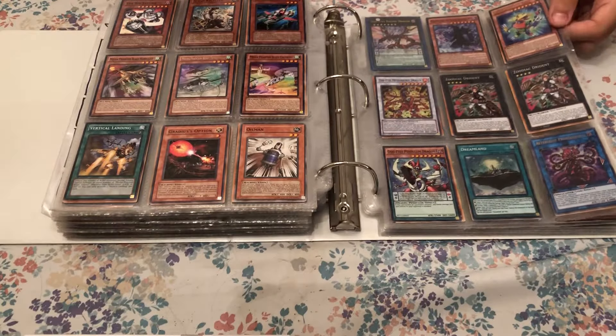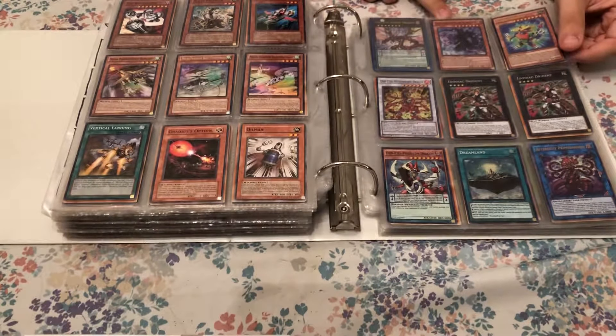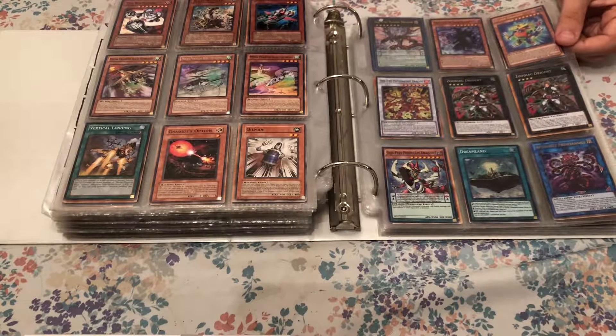And then these are random cards I got out of packs more recently: Odd Eyes Raging Dragon, Magician of Dark Illusion — which is pretty cool — another Odd Eyes, Zodiac Drident, and I got an Odd Eyes Pendulum in Super Rare, which is interesting.